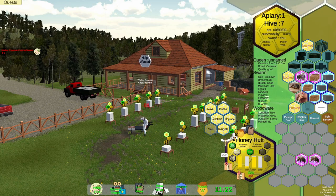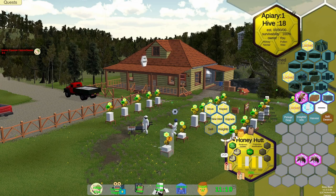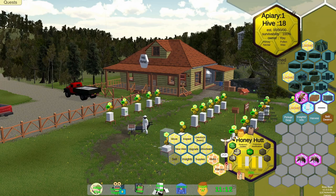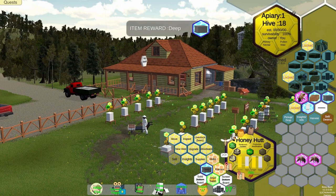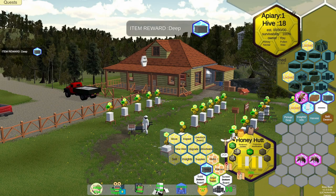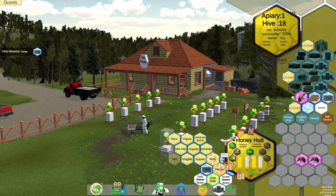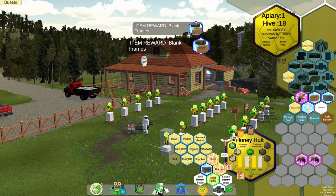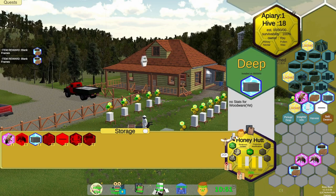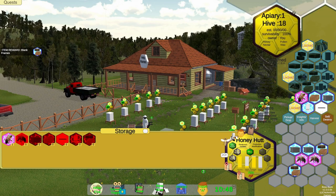He just put those there. Now let's click on the hive. Upgrade — we need some more boxes. Let's get two more deep boxes and two sets of frames.